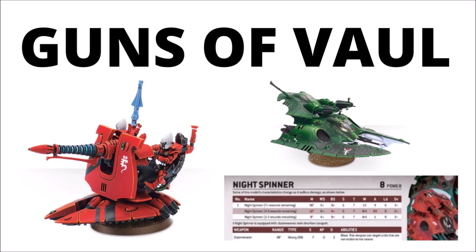Both are pretty interesting to see the new incarnations of, so let's take a look at their data sheets. We'll start with the Support Weapons and the mighty D Cannon, and move on to the artillery support of the Night Spinner, which gives us a fun look at the new Eldar vehicle support systems.